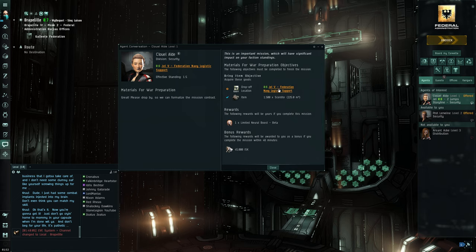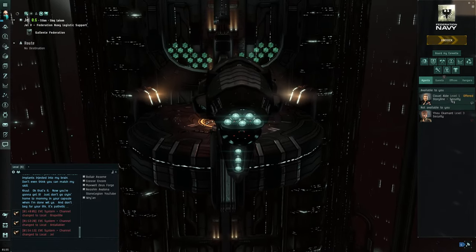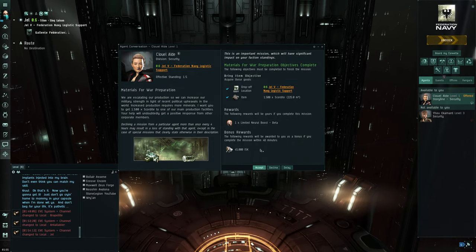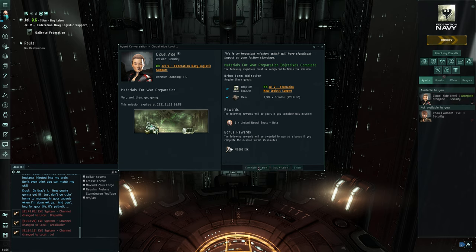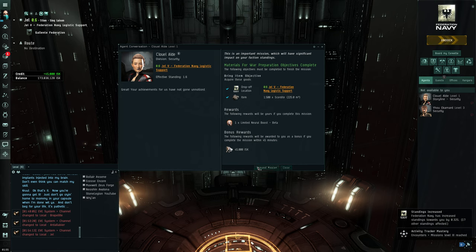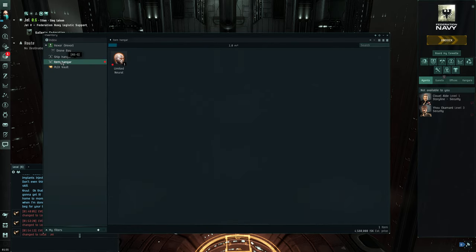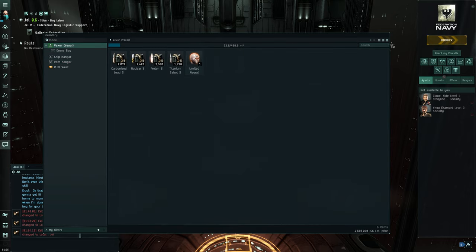You actually have to go to the drop-off location. I'll undock and head there. Docking request accepted. Start conversation — is the drop-off here too? Yes. That was pretty simple. I only work with people of trust — so that was a one-off mission, I guess. We got a nice little implant worth a bit of cash. Keep an eye on that little agent notification — it'll blink once in a while.